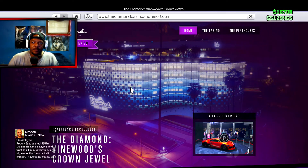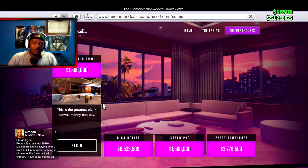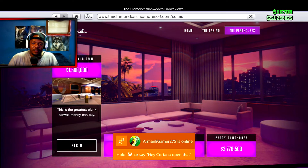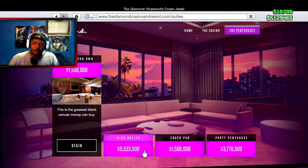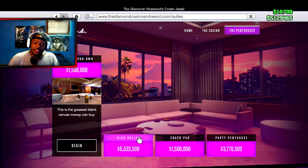Let's go back to the home and now let's go to the penthouse. Here you can customize your penthouse, or you can go with one that's already set up — the High Roller at six million, or the Party Penthouse at three million. They show you what each one includes. I have about five million, and I'm getting another million or so because I linked my account with Twitch Prime — I should have done it earlier and I'd actually get a penthouse for free.